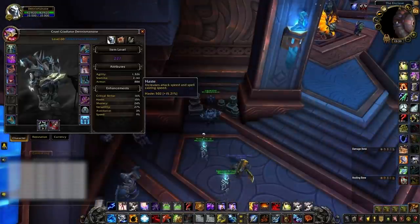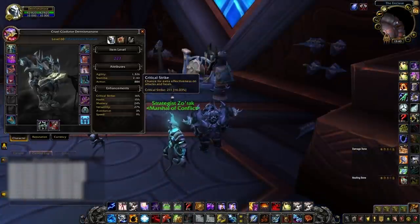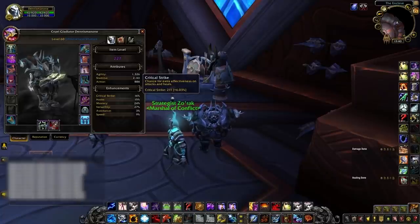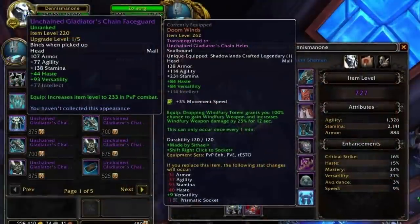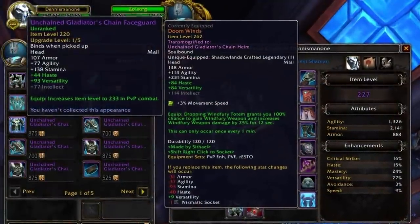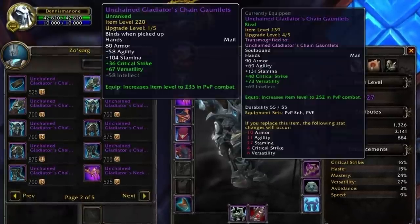Haste will be the next best, increasing your pressure a lot, smoothing out your rotation, and allowing you to have more globals pressed. We believe Critical Strike is better than Mastery due to your healing abilities — having a Healing Surge or Chain Harvest crit its healing effect will help you live dramatically. Mastery is still a decent stat, but it only gives a damage increase, being less beneficial overall. Basically, stack versatility plus Haste items as much as possible, substituting with Crit on pieces that don't have Haste.